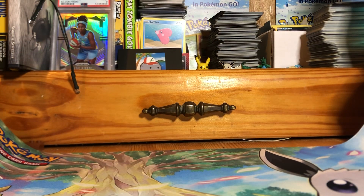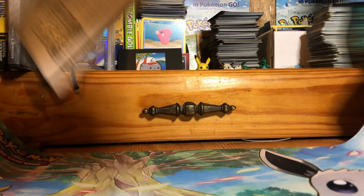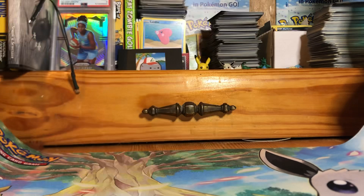Hello and welcome. Today we have Crown Zenith, and I have this Eevee playmat from the Radiant Collection Pokemon Go box from a while ago, but I thought since I don't usually use a playmat, I'll try it out.